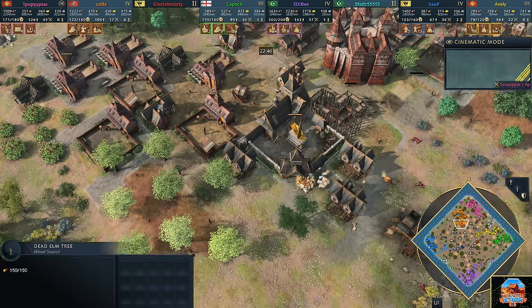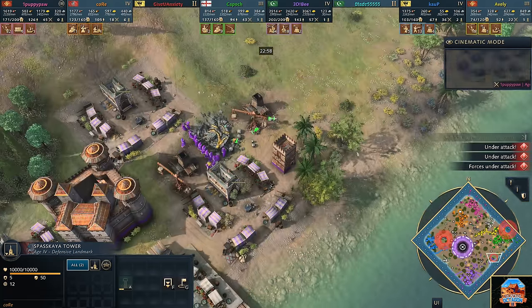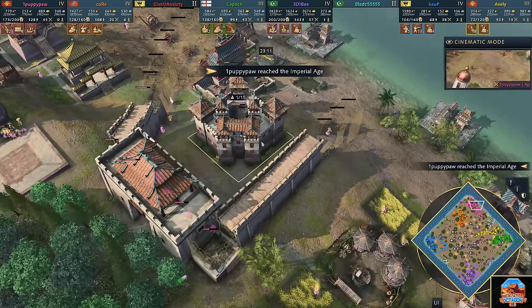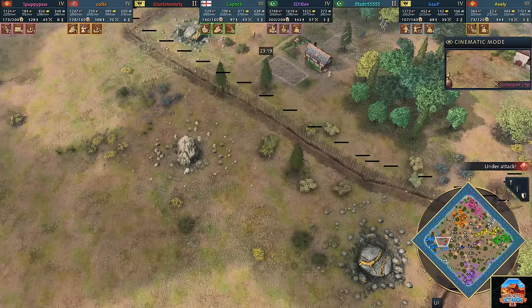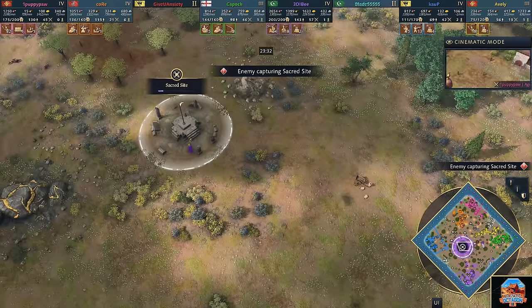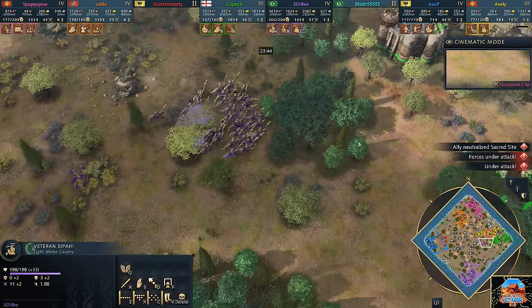Slowly but steadily, Kor continues building up. He's walled in the king, he's happy, he's safe. Remember the Spaskaya tower unlocks the ability to build stone walls for the Rus, and that's exactly what Kor does. Sacred sights applied pressure on this south side, and Puppypaw reaches Imperial. His position is increasing in strength as we reach the 23rd minute. Now that we've crossed the 20-minute threshold, if there is a desync, the desynced player simply says sorry guys — and everyone continues on.